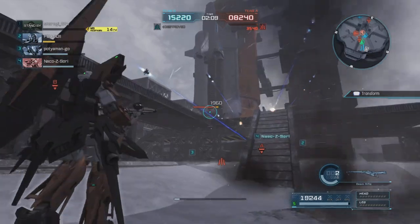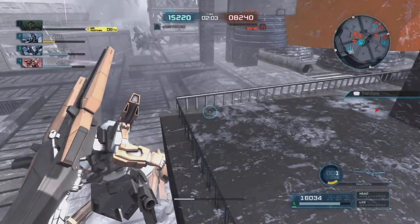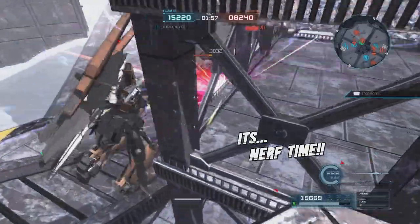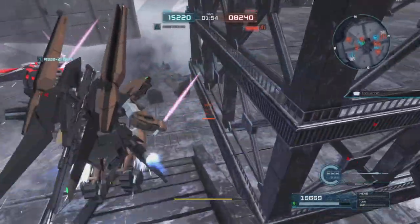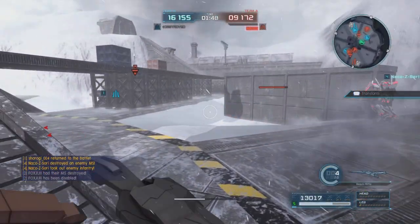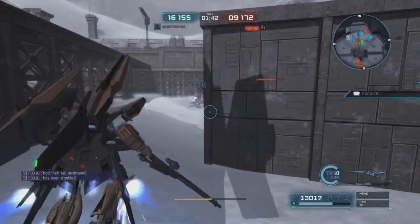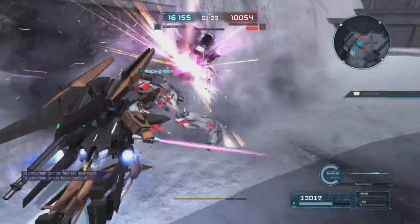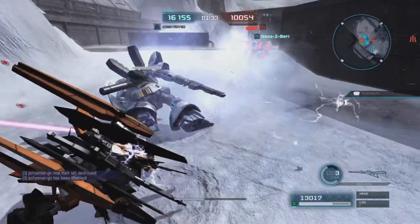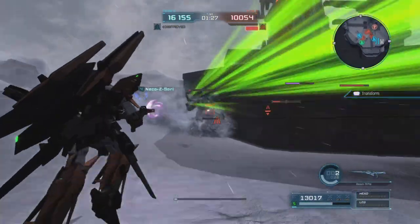There's that Sazabi again. Fire up, hit him, get him with a little bit of that — he's going to stagger us. He catches our shield. Get him with the melee, knock him down. This guy is going to smack us. Again, this is just one of those matches where I couldn't stop having people smack me. I should have held my shot — I hit him there but the Unicorn is going to hit me and knock me down again.